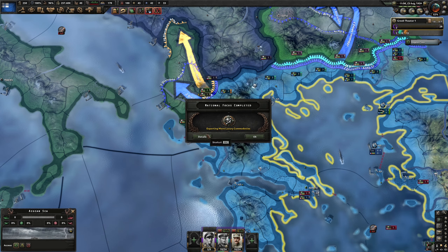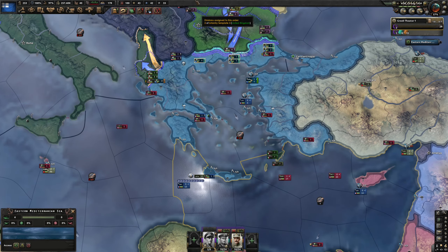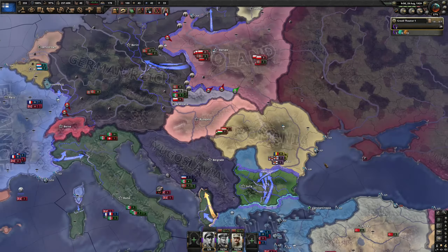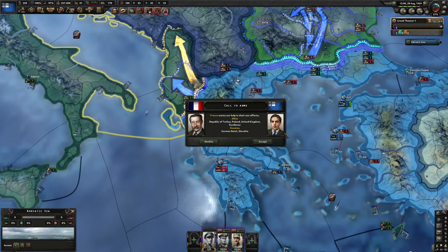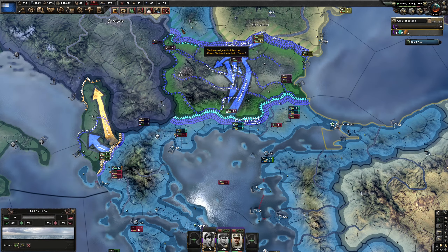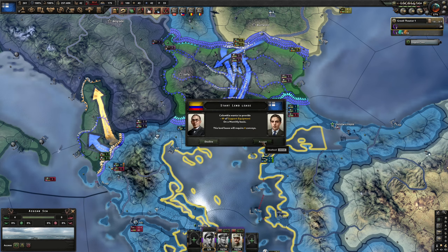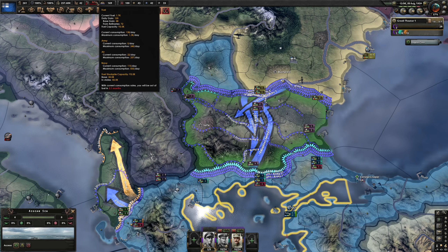Germany has ignored the warning. War has been declared on Poland — Poland joins the Allies. Start land lease — we'll do that. Insufficient resources. They were prepared to withdraw troops from Poland. Let's get as much equipment as we can from land lease.